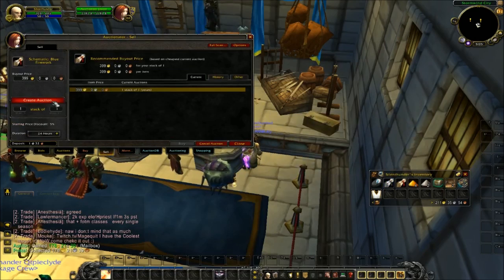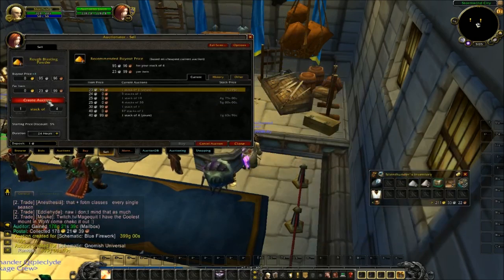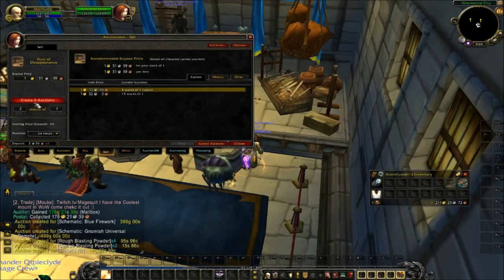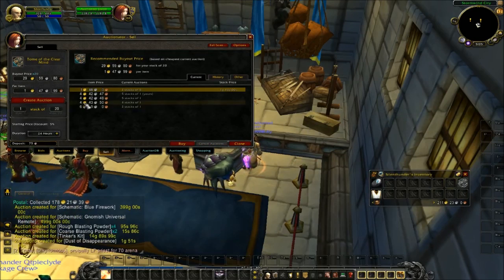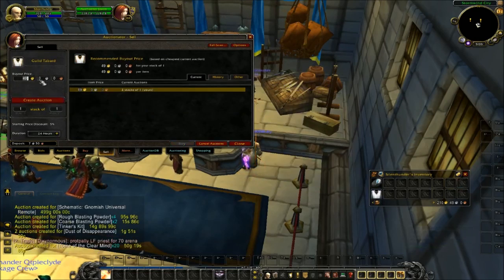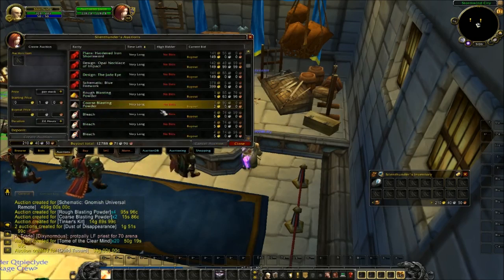I'll get these recipes posted — I would love to sell one of those, I'd get big profits. Blasting powder is kind of cheap but I'd still profit. Post this other tinker's kit. A couple more Dust of Disappearance — the vendor buy price is 47 silver, I'm going to try to get maybe 50 gold for the stack. And another guild tabard — I'll put this one at 39 gold and undercut myself. Maybe somebody will see it and think it's a good deal.